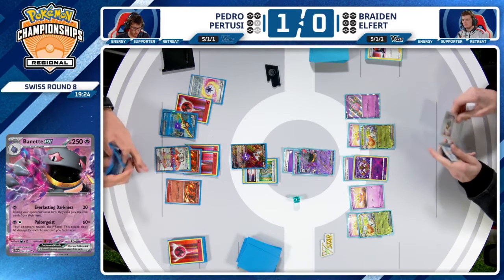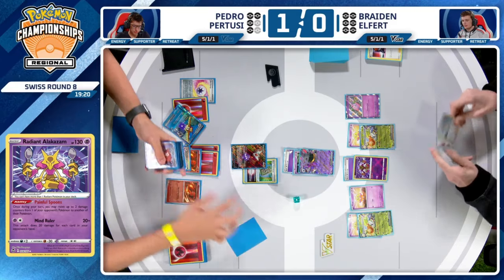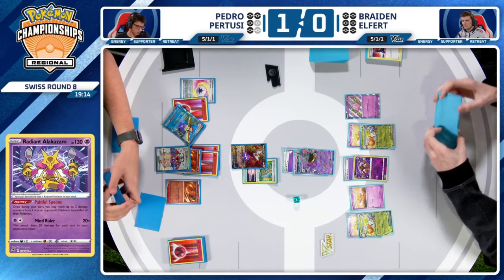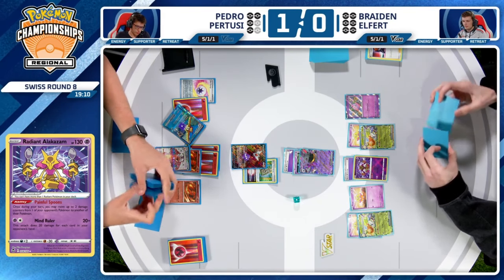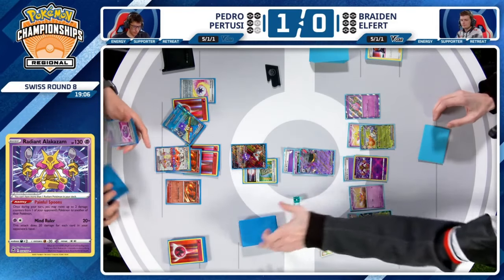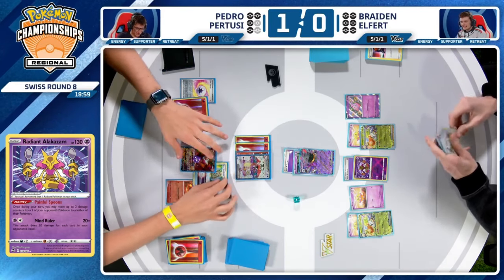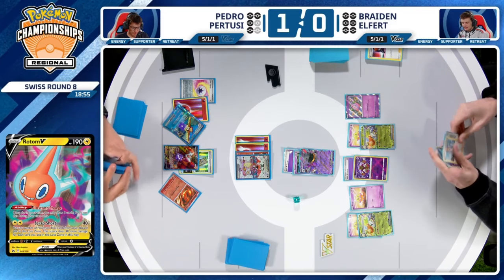I think there might still be one fire energy left in the deck. Quick Search being used — yes, there is an energy. So good plan. Pedro has four prizes left. If the energy had been in the prize cards, this would normally work for Braden. But Braden found himself against the wall — I think we even hear him saying he had to try. He knew he was in a bad spot. It was really his one chance to get back in this game.